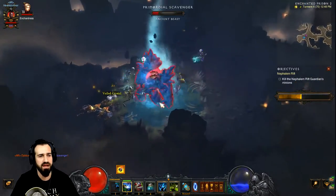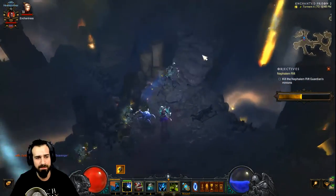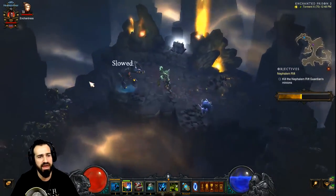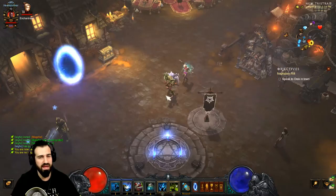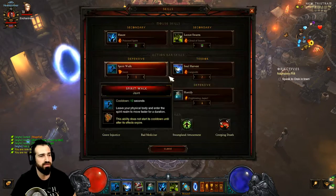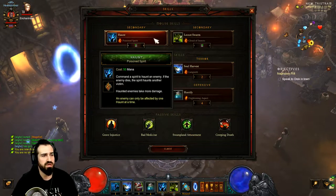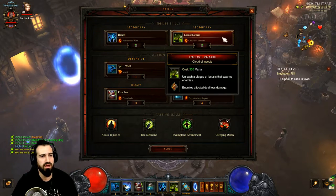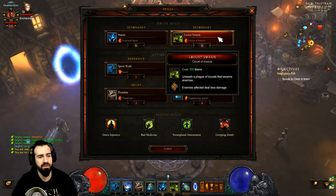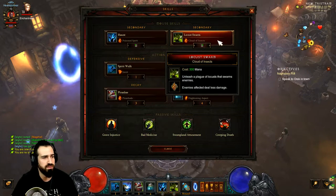Let's head into town and discuss the build itself and the gear required. For skills, we're using Haunt with the Poison Spirit rune, and Locust Swarm with Cloud of Insects. Cloud of Insects actually decreases the damage that enemies deal to us, so it's pretty handy.